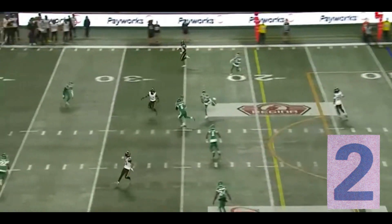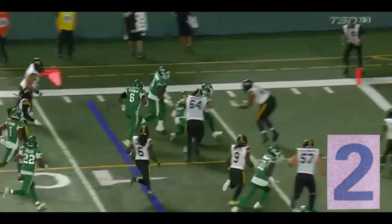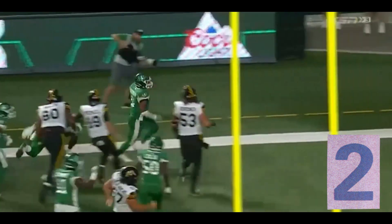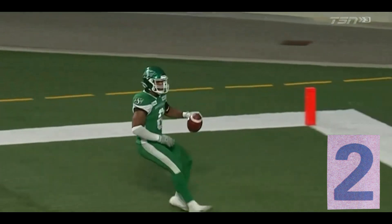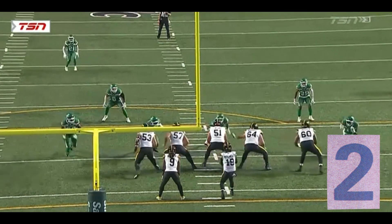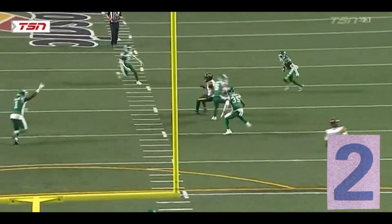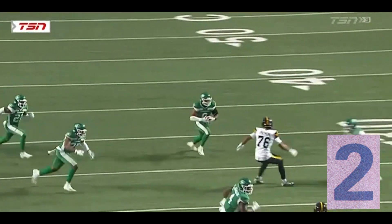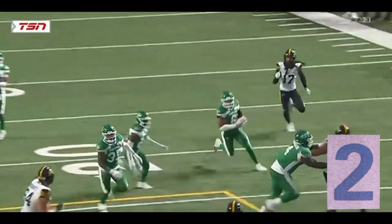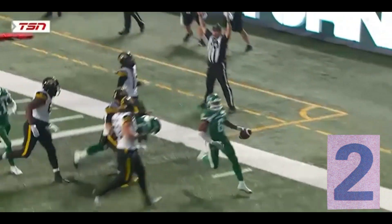Saskatchewan defense, play number two. Jameer Thurman gets a huge return off the tipped ball for the touchdown for the Riders in their big win over Hamilton. The Will linebacker doesn't expand — he stays inside the post and then throws a hand up just to get a piece of it, gets it to Jameer. Love all the blockers downfield helping out, trying to create this scoring situation.